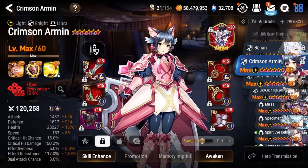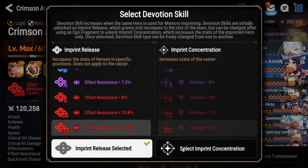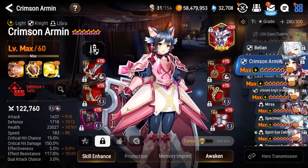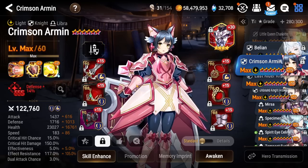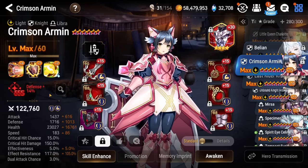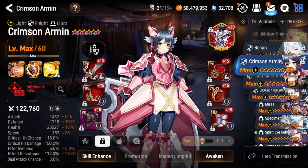Next up, we got Crimson Armin on that protection immunity set, on that Aureus as well. Not much to say about her besides that sometimes I'll switch her from team imprint to self imprint depending on what I need. If I need the effect res for some of my other units, I'll switch it right before we go into battle. But typically she'll be on the defense percent to help her survive.